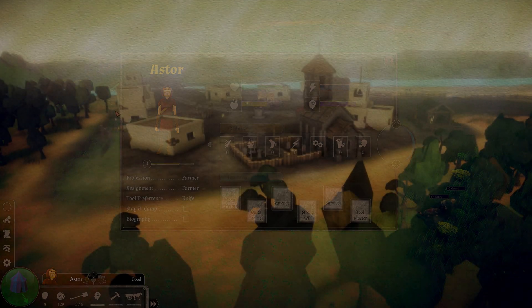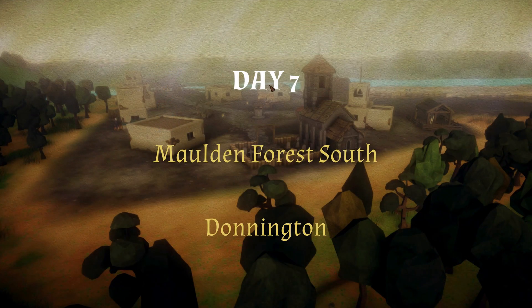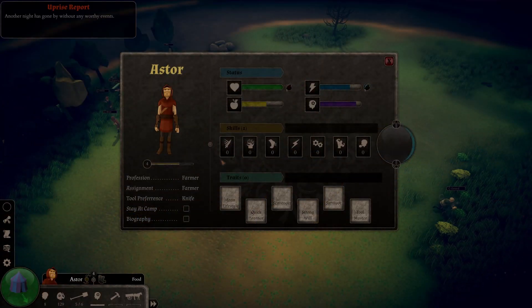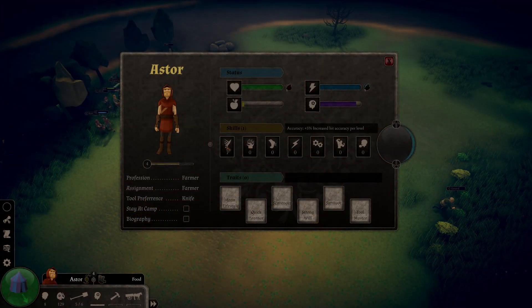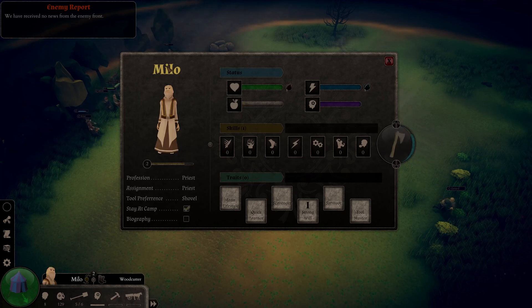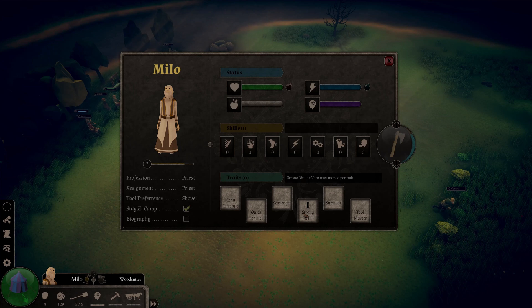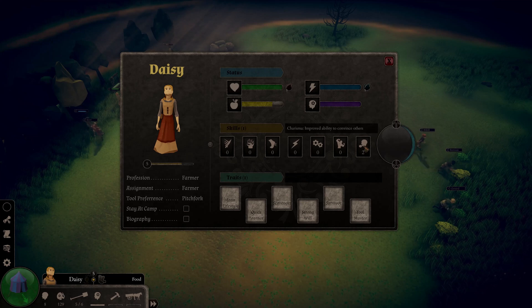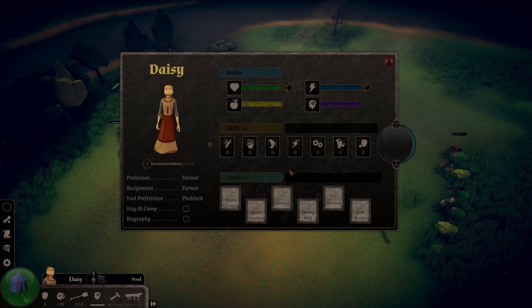That's the end of day 7 for me, so time is definitely flying by. Astor I want to be a bit of a fighter, so I'm going to set some accuracy and stamina. Milo is a worker for us while he's at camp. Daisy I've focused on charisma — I'm going to keep doing that, assign an additional point so she can help convince soldiers to let me flee from battle, and I'm also going to set her up as a quick learner.